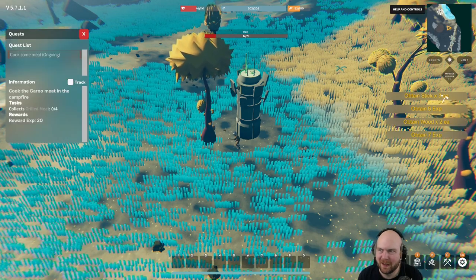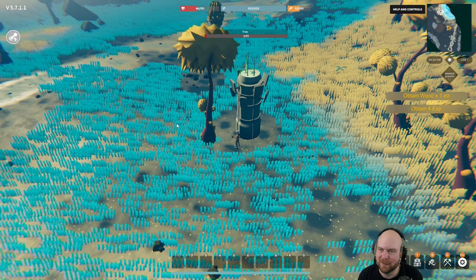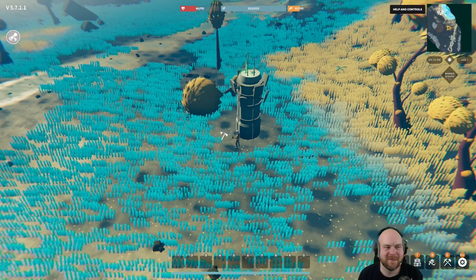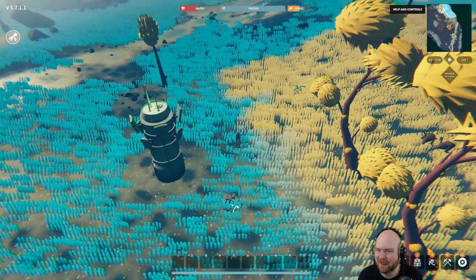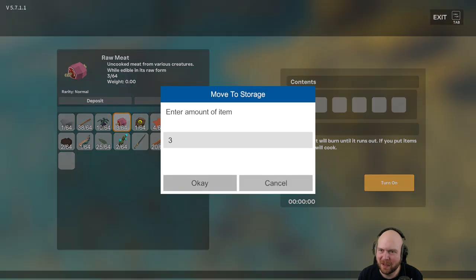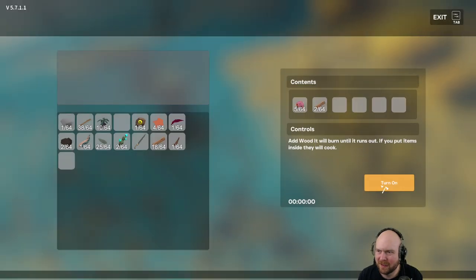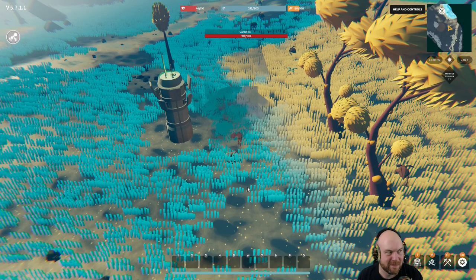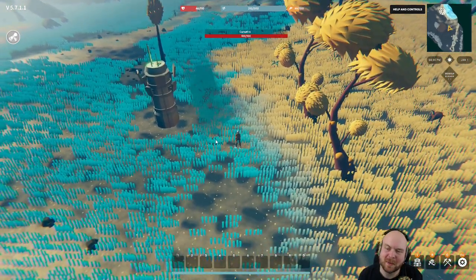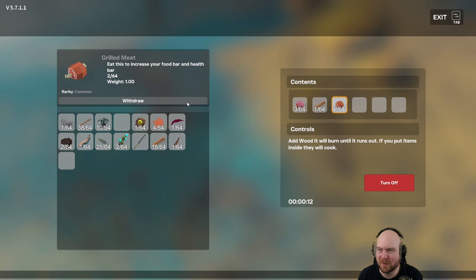I'm cooking meat. I see - I'm getting wood every chop. So you don't get the wood when it falls down. Is that how trees fall? It is in this game. We add the meat - deposit - and we add the wood. I don't know how much, let's start with two. Turn on. Like all campfires, this one needs to be turned on before it cooks, and it comes with a little handy clock.